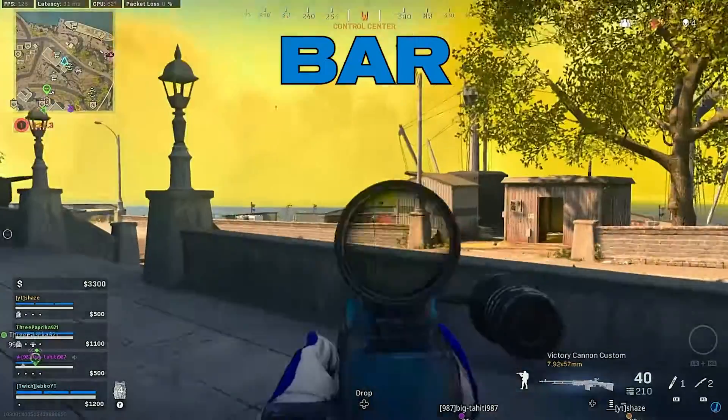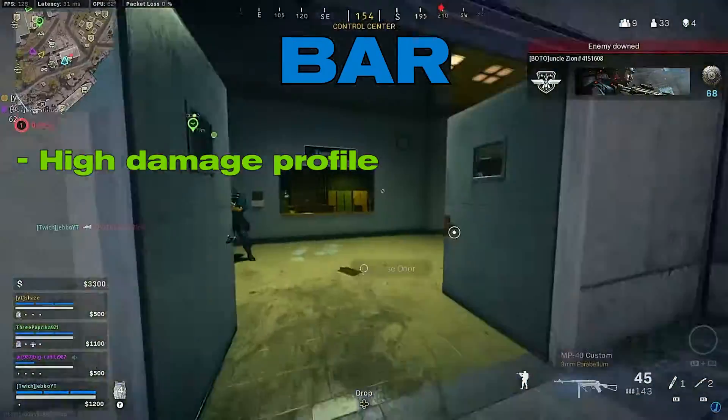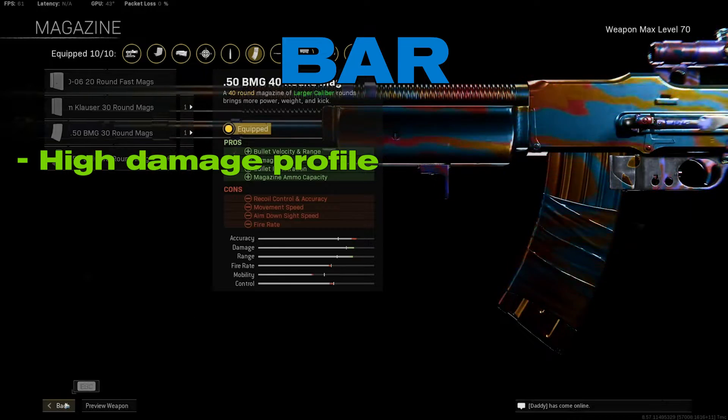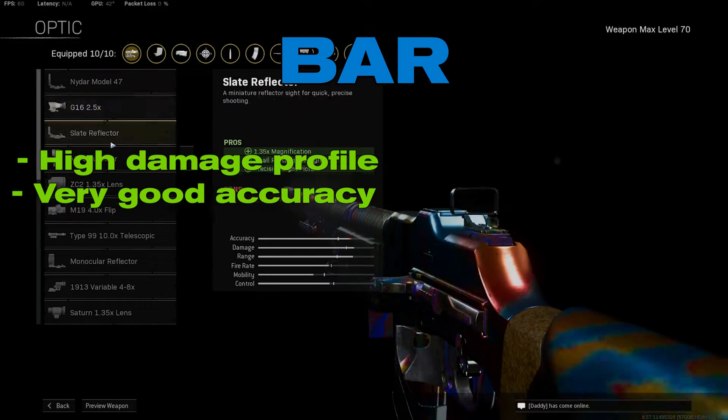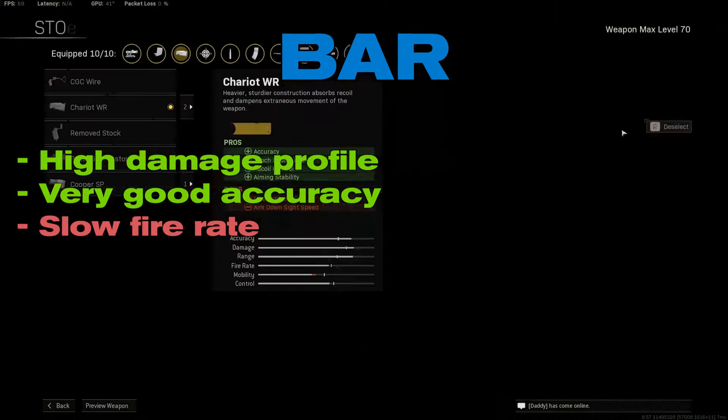BAR. BAR is one of the best ARs in the game and has a slow fire rate, but the gun's high damage profile compensates for it. Unlike other strong guns, it has excellent accuracy. If you build a good loadout for this weapon, you can reduce its recoil even more and make it much easier to use.